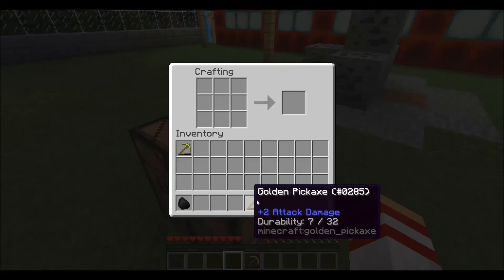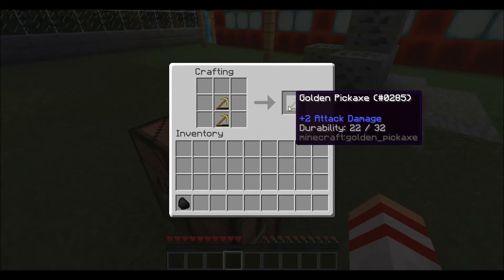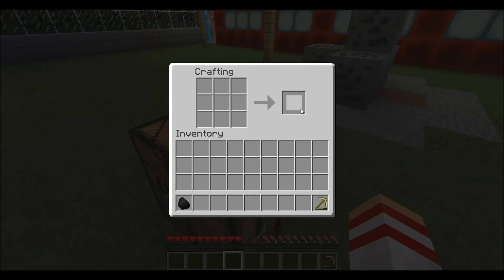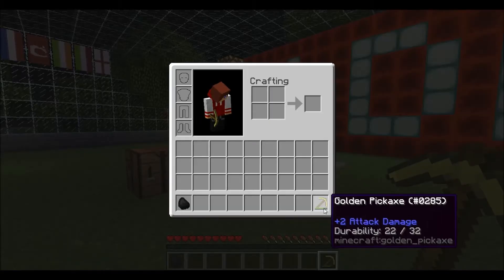In addition, when combining pickaxes, you can now see exactly how many uses you're going to get as a result. 14 plus 7 should be 21, and normally it gives you one extra, so it is beneficial to combine them. Sometimes you think: am I actually getting more or less value here? So there we go — it would be beneficial to combine those pickaxes, and I could tell that because I had my item durability shown in numerical format.